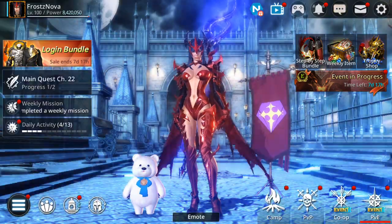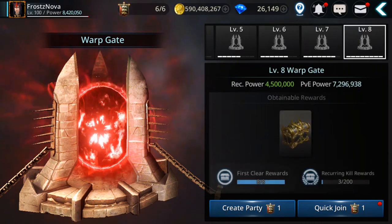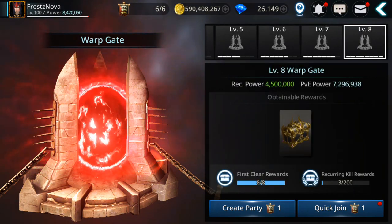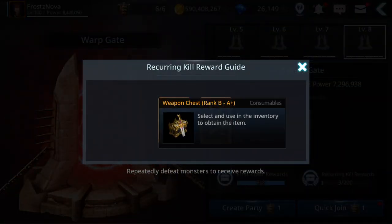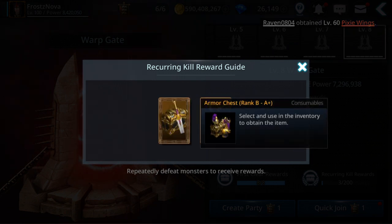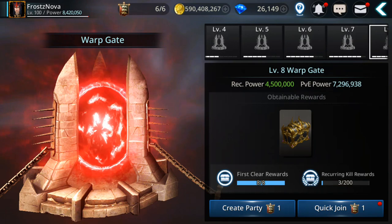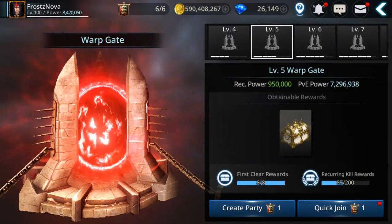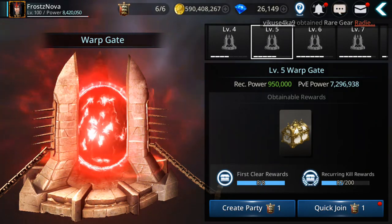Now let's see other ways to get plus gear and ultimately plus plus. Duo dungeons — I suggest farming, if you have over 4.5 million power, level 8 on all 6 characters, because you can get a chest, both armor and weapon, that can give you rank B to even A++ gear. For the lower levels you can still get from C to A plus — if you get lucky, you can get plus gear, but not plus plus.